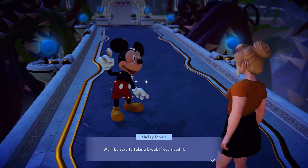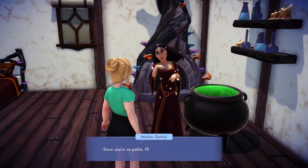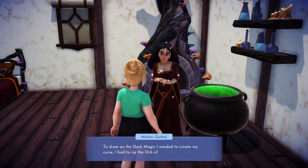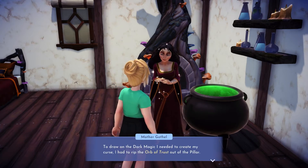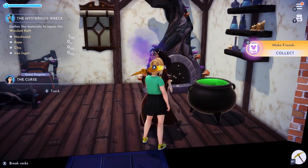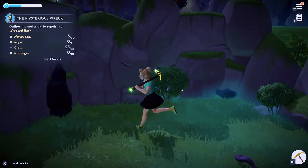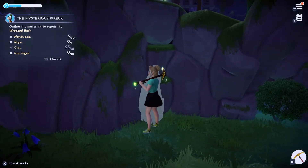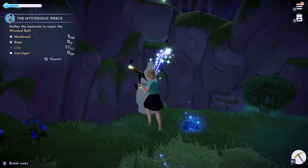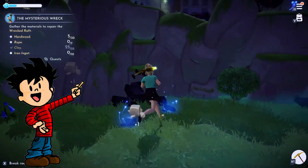This was once a peaceful place where Disney and Pixar characters lived and worked side by side. However, something terrible has happened. The Forgetting has spread throughout the land and taken the memories of those who remain, and some of the characters have vanished altogether. It is up to you to restore Dreamlight Valley to its former glory and bring back all of your favorite characters and their memories. Are you up to the challenge? Then grab your pickaxe, your watering can, and your fishing pole and get ready to enter Dreamlight Valley.